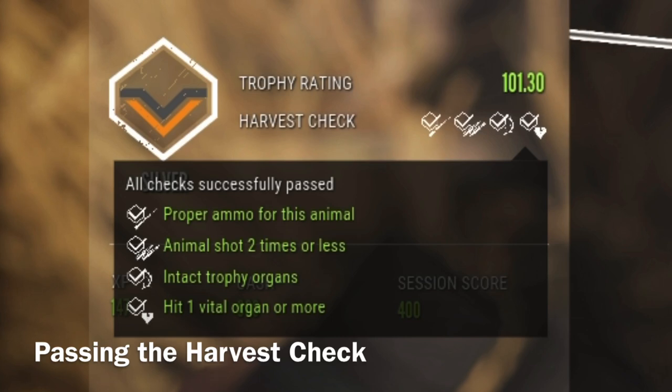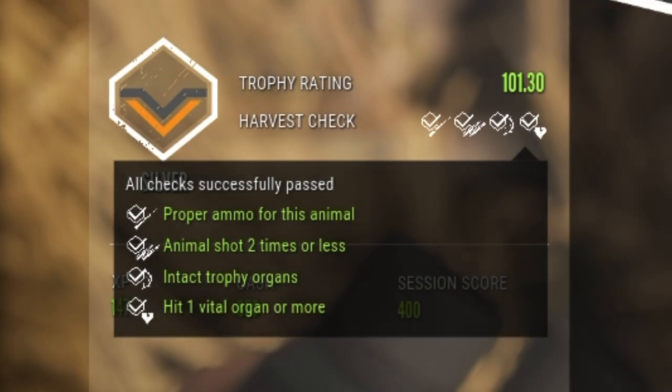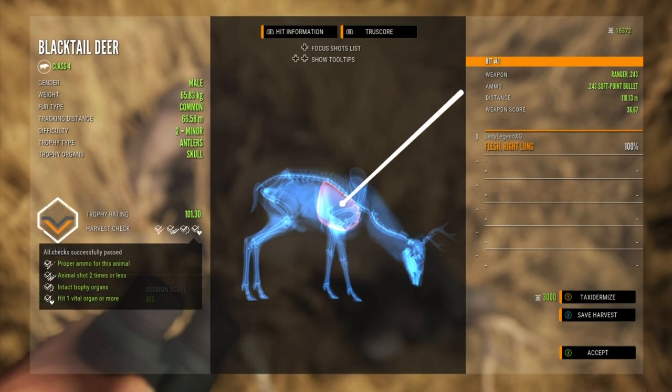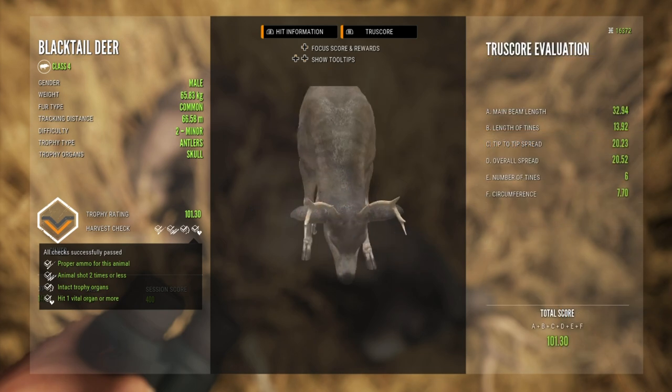In the bottom left hand corner you can pull up your harvest check criteria and you must pass all four of these requirements in order to get full score on your animal. You must use the proper ammunition and therefore the proper gun for that animal. You can only shoot every animal twice maximum. You must keep your trophy organs intact — so if you are shooting a deer whose trophy organs are antlers, you cannot shoot that animal in the head. And you must hit at least one vital organ.